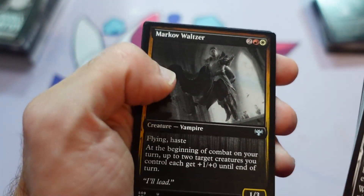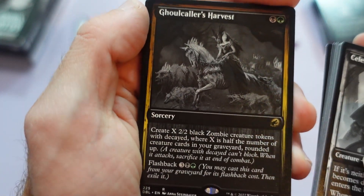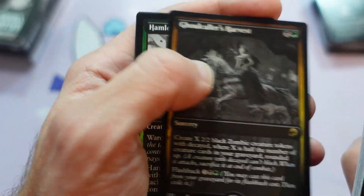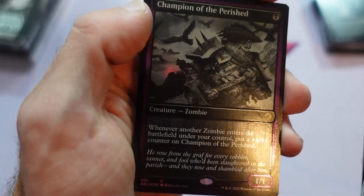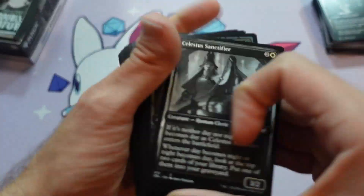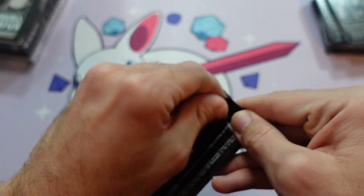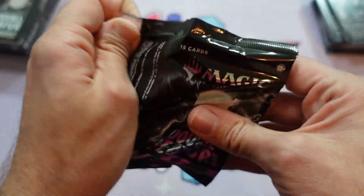There's another gold card — the Markov Waltzer. Ghoulcaller's Harvest — that's rare from Midnight Hunt. And Hamlet Vanguard from Crimson Vow. Champion of the Perished, foil. Another triple rare pack! So now you can do it through your own boosters. And with a foil every pack, it's more common than normal — because normally, you only get a foil every few packs, but here you get a foil in every pack.